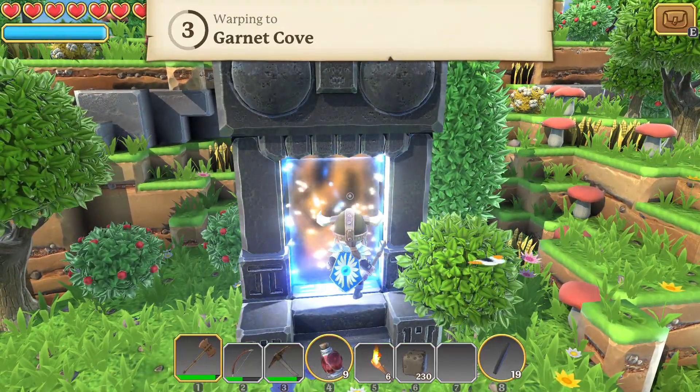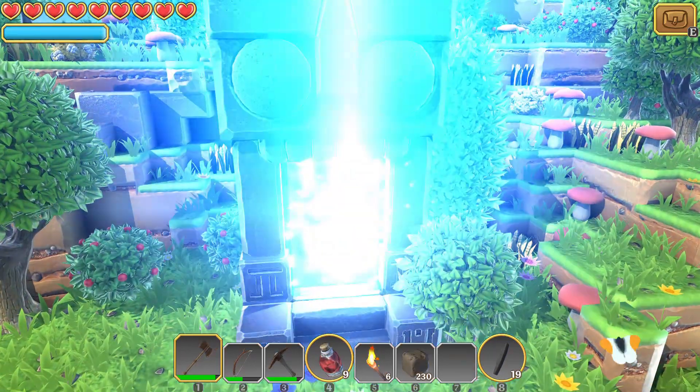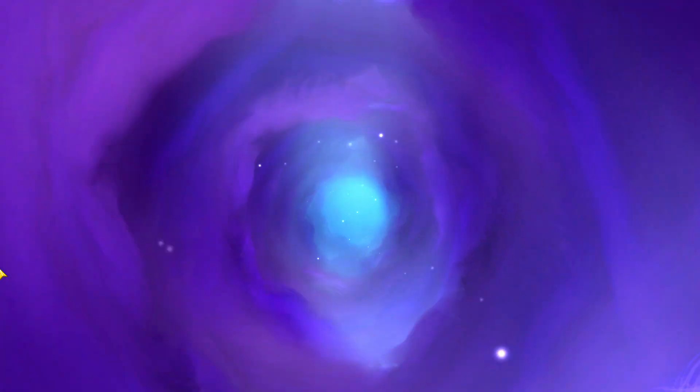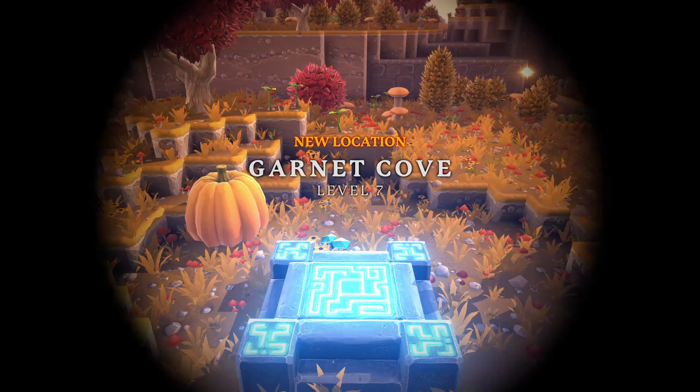Let's go through. Garnet Cove — what's this gonna have? We haven't been to a cove. That sounds so fancy. Maybe we'll finally find some fish creatures. That would be cool. Scales — that would be great, because we could just farm on that.